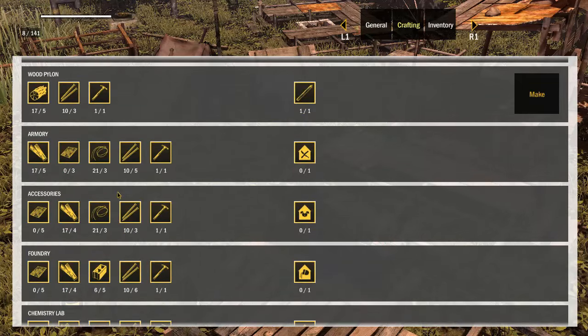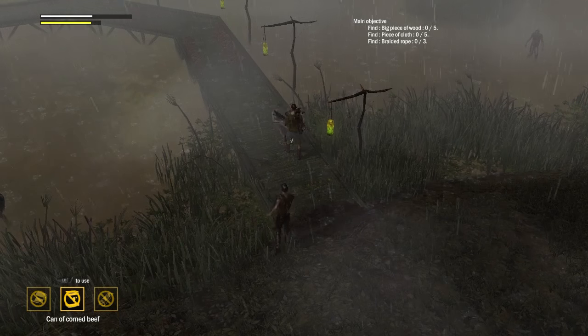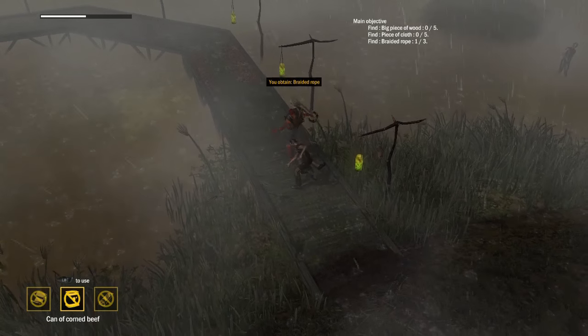To craft weapons you'll need to build an armoury in your camp. You'll need some wooden boards, sheet metal, rope, nails and a hammer. You can find most of this on early quests around town, and there were nails in the bunker and rope in the swamp.